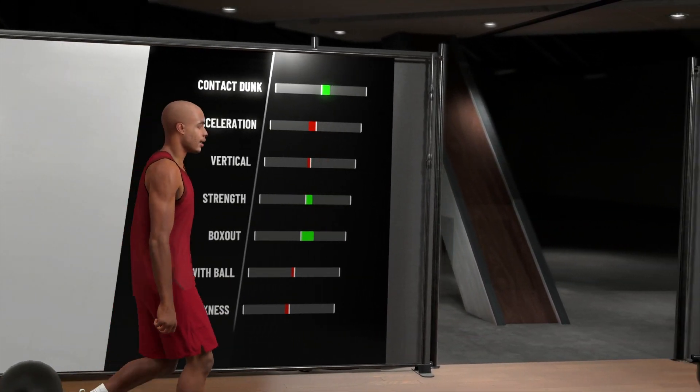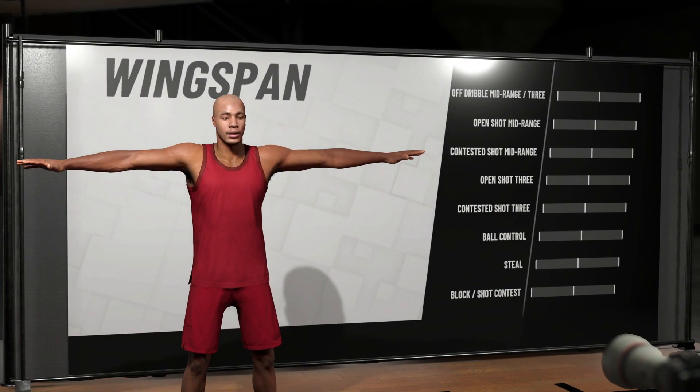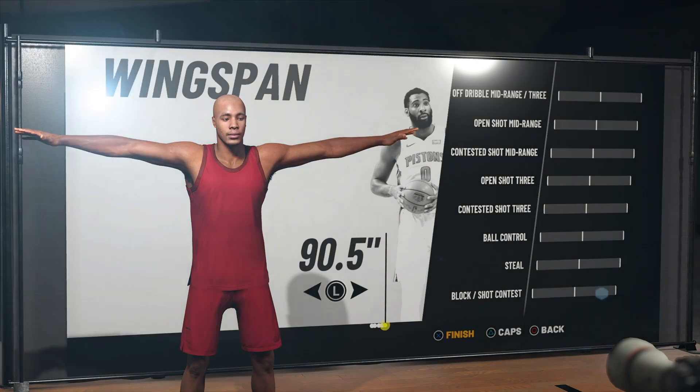The final thing is your wingspan. The wingspan kind of determines if you're going to have a good jumper or if you're just going to be a defensive demigod. The thing about this build is we will be able to shoot a little bit — we got mid-range dead eye, and post scorers can actually shoot low-key. They will pop a three, shoot from mid-range, and they love shooting off post moves. With the difficult shots badge on Hall of Fame, we're going to stay at the default 90.5 wingspan so we don't miss out on any shooting stats.